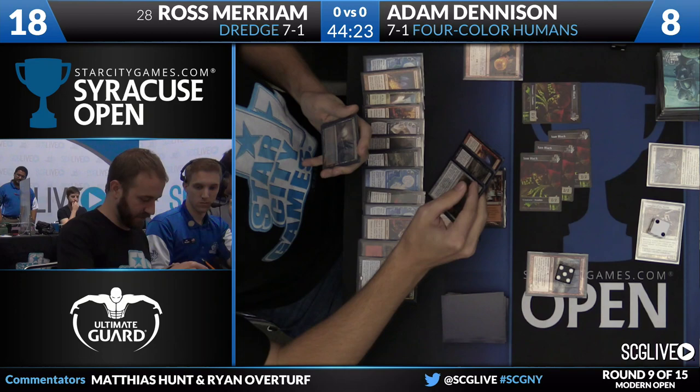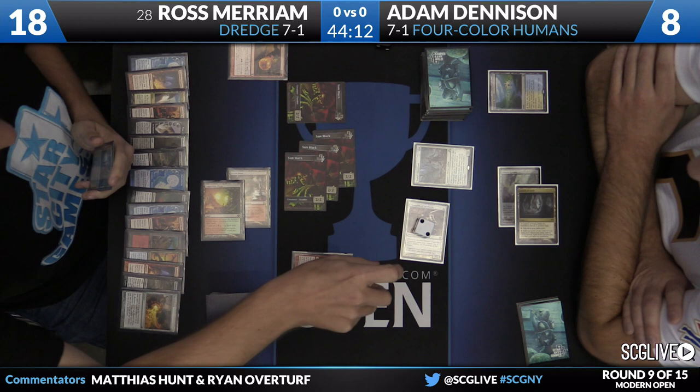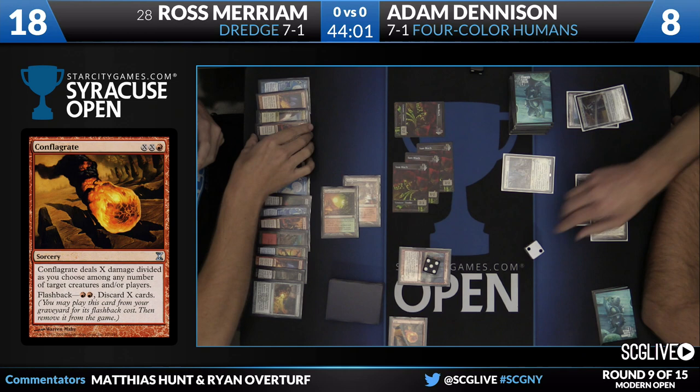Red, red for Conflagrate — flashing that one back, discarding three: Shriekhorn, Stinkweed Imp, Faithless Looting. So 3 damage any way he chooses. He'll go all of it at Adam. Champion of the Parish goes to the graveyard — Bridge from Below should be exiled off that. Ross will take care of that.